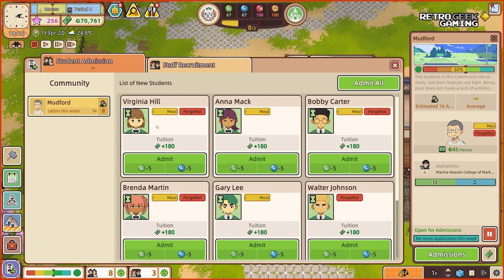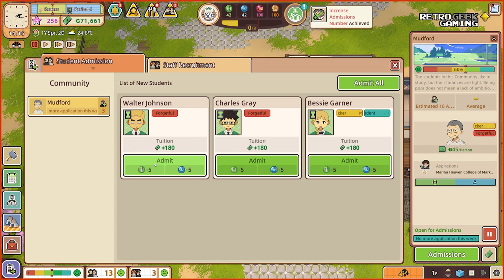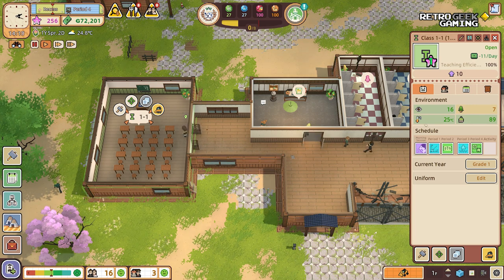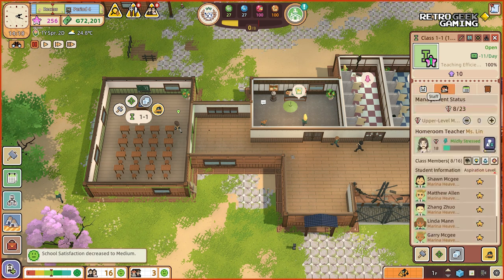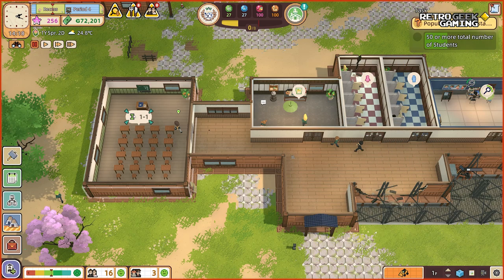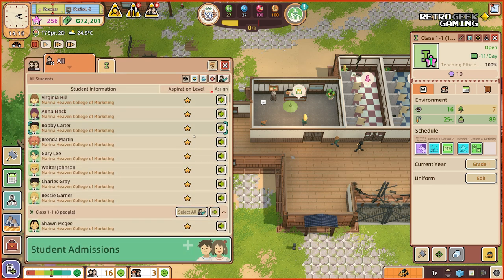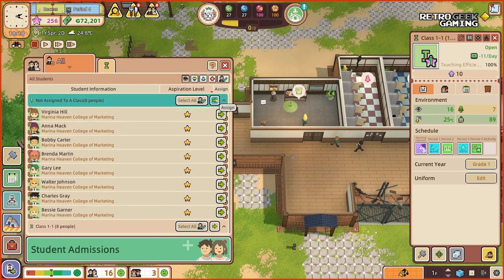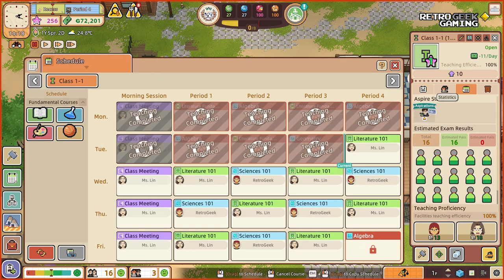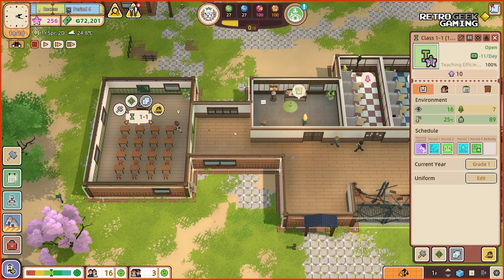Let's admit Virginia, Anna, Bobby, Brenda, Gary — everyone is welcome. Let's unpause for a second and see if anything changes; we might need more light or something. We haven't assigned them yet. Select all, assigned to class 1-1. Now everyone is in the same class, and it looks like they are still passing. Excellent!